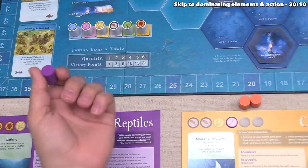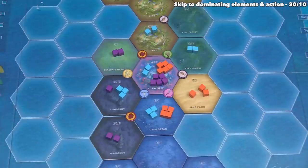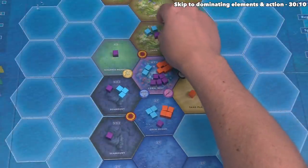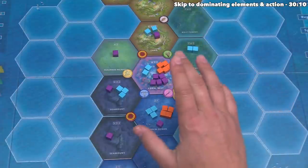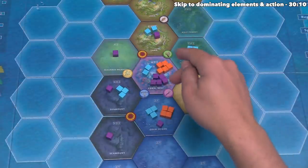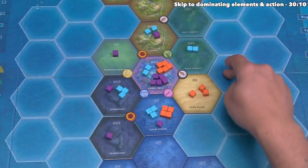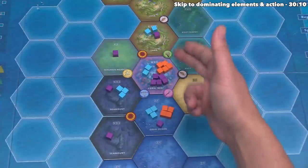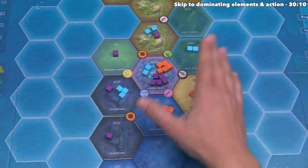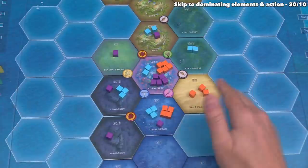The purple player has decided to migrate, which lets them move up to three of their cubes. They'll move from the seamount over to an open ocean, and from the seagrass meadow to land. They could move again, but they've decided not to use their last move. Currently they have five cubes on the coral reef to match the orange player's five — and the purple reptiles always break ties. So if they moved one out, they'd actually drop to second place compared to first, a three-point difference. The purple player decided to go onto the three-movement spot and only use two, just to deny extra movement from their opponents.